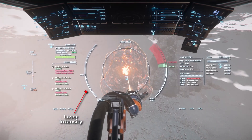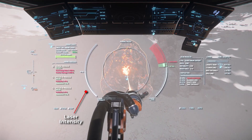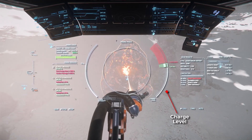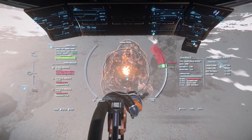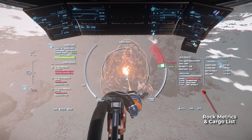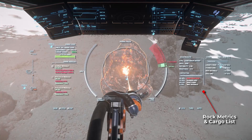The center left bar shows your current laser intensity level. The right center bar shows the rock's charge level with optimal and overcharge zones. And the far right table shows the rock's metrics and composition percentages, as well as the current cargo carried by your ship.